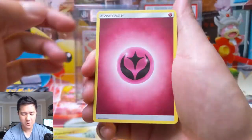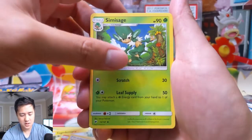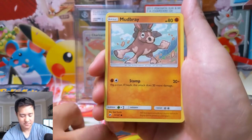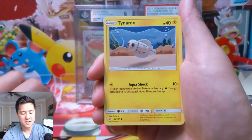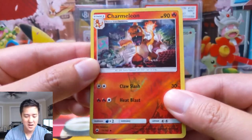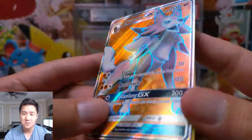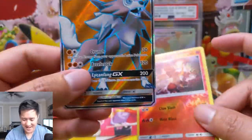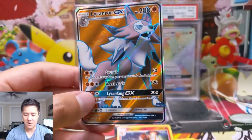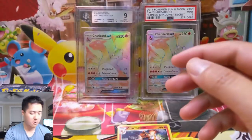Pack three: we have a Fairy Energy, Whirlipede, Tormenting Spray, Sima, Sage, Noibat — Noibat's cute, Mudsbray's not bad either, looks a little derpy. We have a tiny Oddish, a Charmeleon — could that be a good sign? We have a Lickilicky Rock full art — look at all that texture! They don't make texture like that anymore. I really like this Charmeleon full art too. And boom, we do have a full art pull in this Lickilicky Rock — very nice!